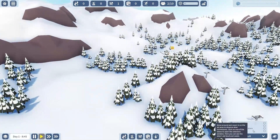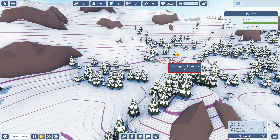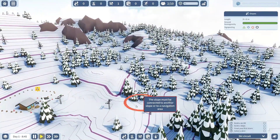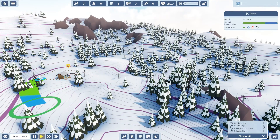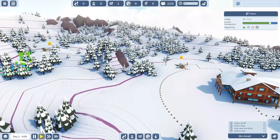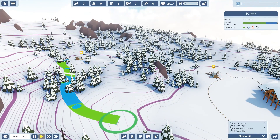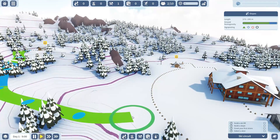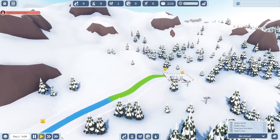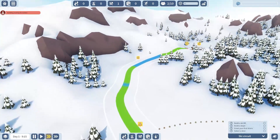And I want to build a green slope, as you'll see later on. I'll build a large slope. Now I'm going to build the first slope — it's going to be green. And bam, bam, bam. It's going to build a little bit steeper.